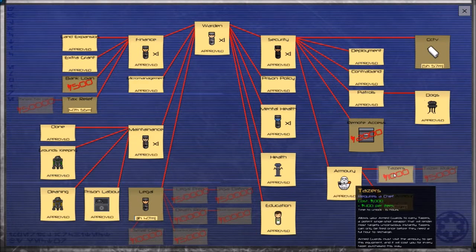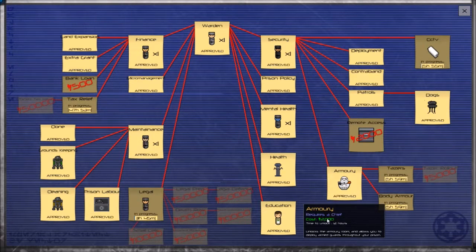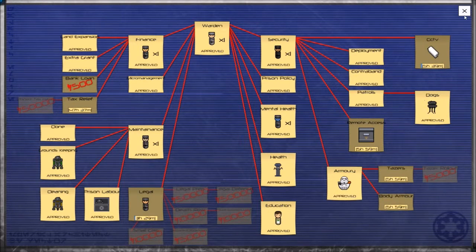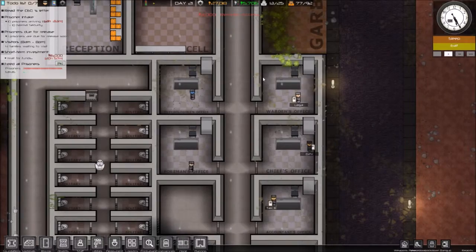CCTVs because there's a grant involving that. Body armor tasers — keep our guards safe. Things we do: remote access, operated by guard, open by door timer at specific times of day. I like that. We're going high tech with some of it.